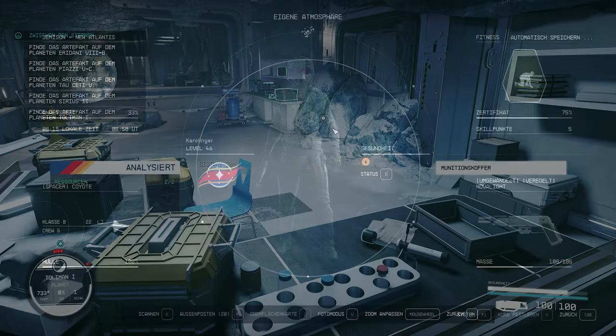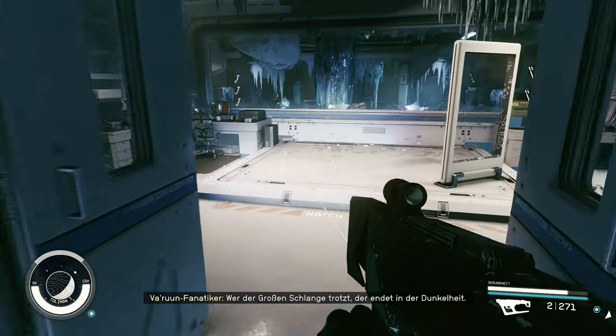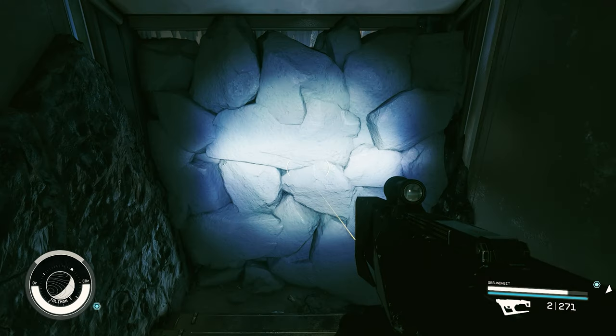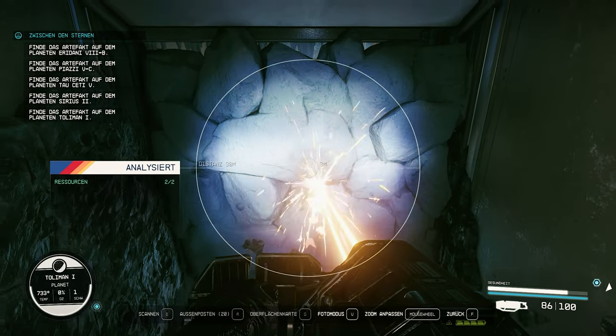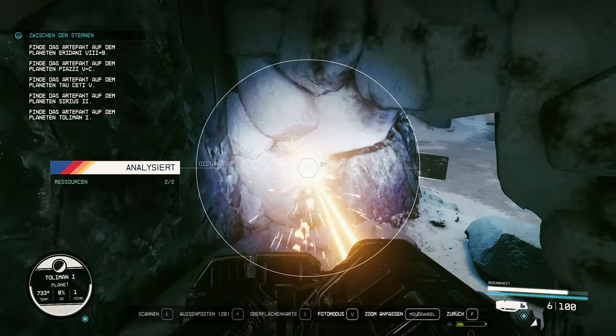Next tip: use shortcuts and secret accesses. Hidden everywhere, in almost every area, you will find walls that you can clear with your laser or any weapon. This saves you a lot of work or leads you to secret areas. Of course, explosives also work.